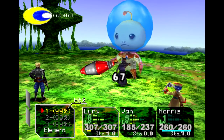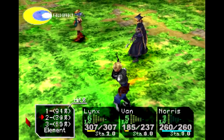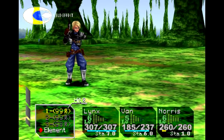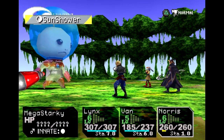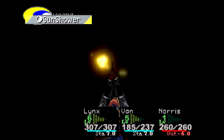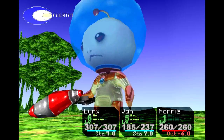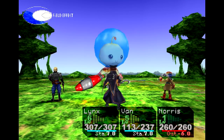If Links had hit, he would have done a lot better. I think I can still get one more in, so we'll have Norris do some more — 139 on a critical. Eagle Eye probably would have been better on him. Let's go for the Sun Shower — I know it hits everybody but it's still more powerful than anything else he has right now. 172 damage and he still lives, to pick on Van some more.